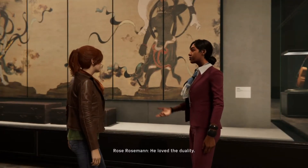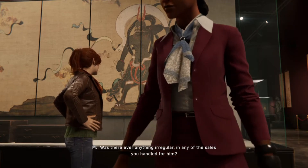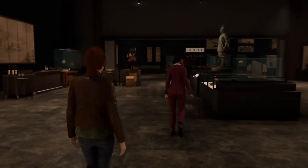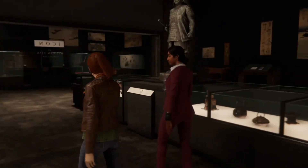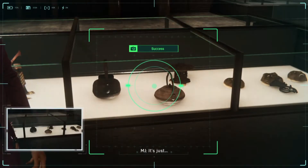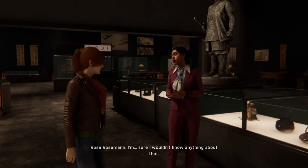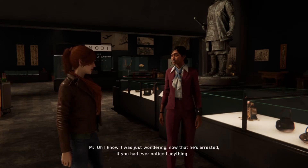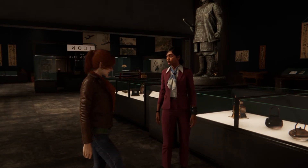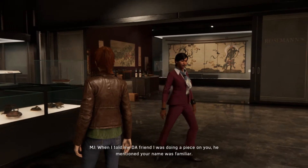'This exquisite piece exemplifies the traditional connie puddled ink effect. The two neo are so imposing — I can see why Fisk liked this piece. Definitely his style — he loved the duality: destruction screams but creation toils in silence.' 'Was there ever anything irregular in the sales you handled for him?' 'No, no, of course not — not that I was aware of.' 'Notice the intricate gold inlay on the ceremonial tea set.' 'A friend in the DA's office mentioned that Fisk used art sales to launder stolen goods.' 'I'm sure I wouldn't know anything about that.'